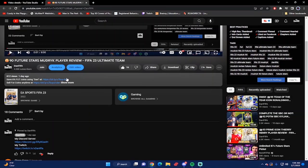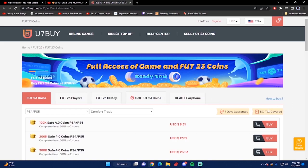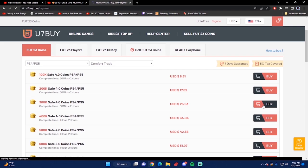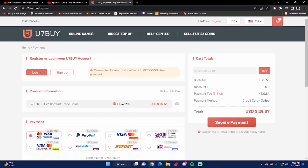If you guys want the most cheap and most reliable FIFA 23 coins, make sure you check out u7buy.com next time you want to buy your coins and make your team even better. Go to the website and type the code 'dan' to get six percent off your next purchase. Also if you ever want to sell your FIFA 23 coins, you can go to the same website under the sell FIFA 23 coin section.